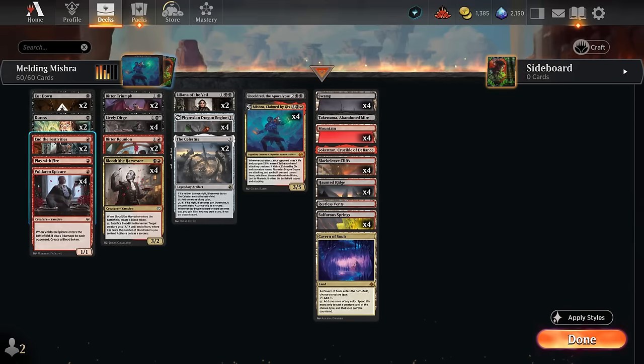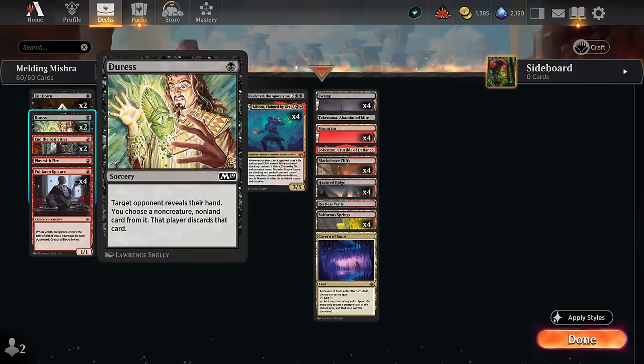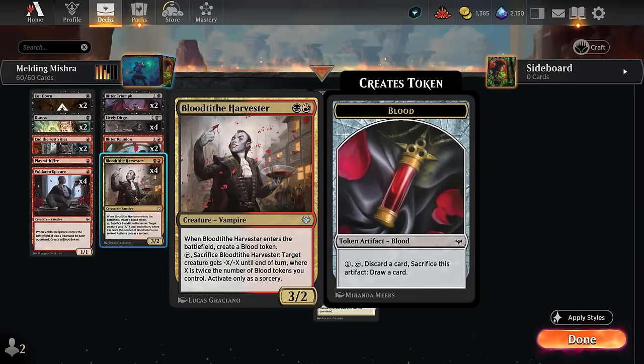To make that happen we need some cheap interaction: we've got Cut Down, a copy of Play with Fire, and two copies of End of Festivities — specifically for the Boros Convoke matchup which tends to go wide. Duress usually finds a target against Boros or Mono-Rats, the two most popular decks in Best of 1, and it can also help take away a removal spell the opponent has for Mishra, protecting the combo. Then there's the Voldaren Epicure, a cheap vampire making a Blood Token.